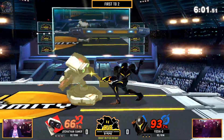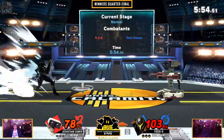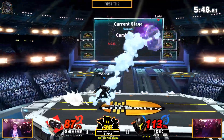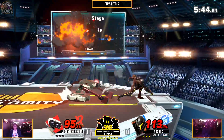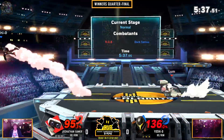Nice parry on the gyro. Another nice parry on the gyro. Yoshio is just reading where these projectiles are going to go. He's going to have down throw, he's going to get knocked up. And the down throw into the flailing arm is not going to work. Yoshio is too smart for that.